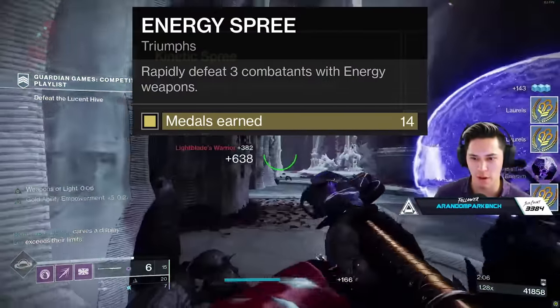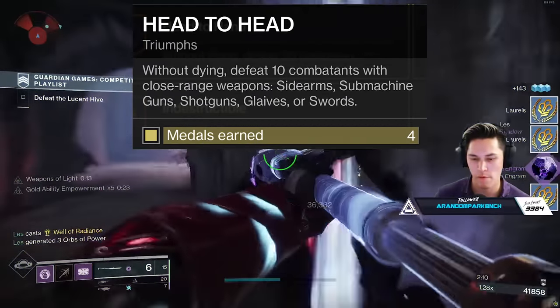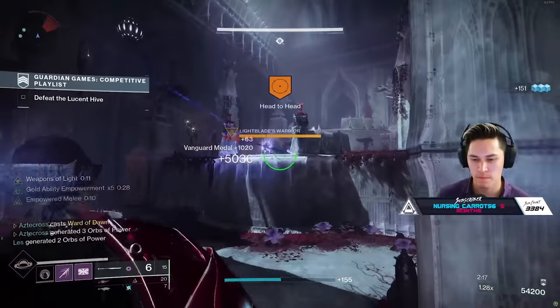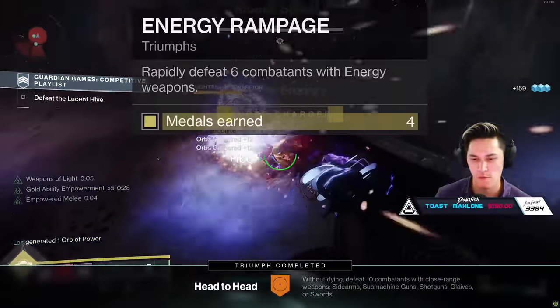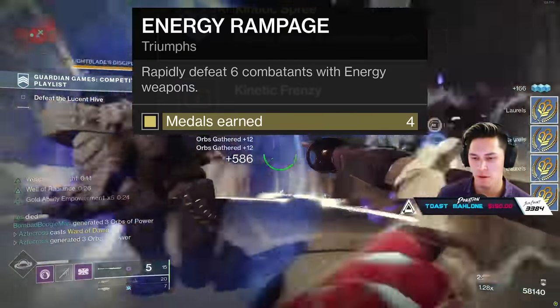Energy Spree grants a medal when you get three kills with an energy weapon. Head-to-Head grants medals when you kill 10 targets at close range without dying, and Berserker grants a medal when you defeat three combatants with a melee final blow. It's important to note all three of these medals have higher tier versions if you get more kills using those same methods — for example, Energy Rampage grants a medal when you defeat six combatants with an energy weapon, up from the previous three.